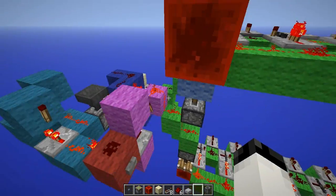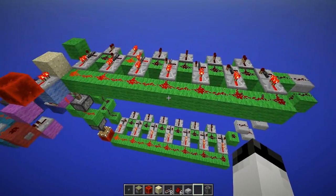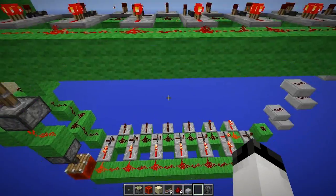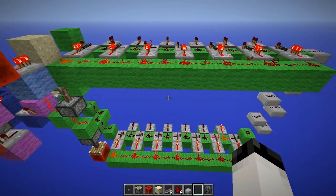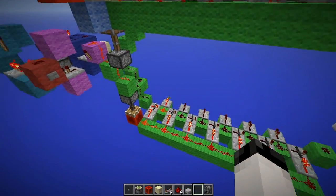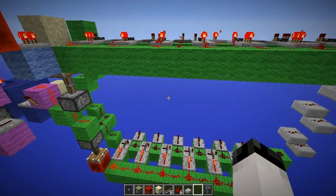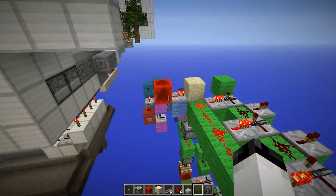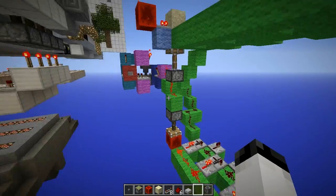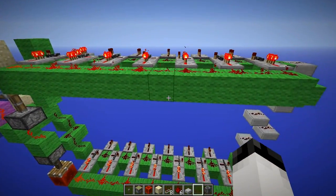I've got a single tick pulse running through the circuit again. Let's go ahead and test it out. There — we got an output. Let's activate it again — there, we got a different output. Only one at a time. These are going to be hooked up to command blocks which will teleport the player to different random islands. There are now going to be 14 islands — Wormhole Survival 1 only had about six — so there will be many more islands and much more to do.